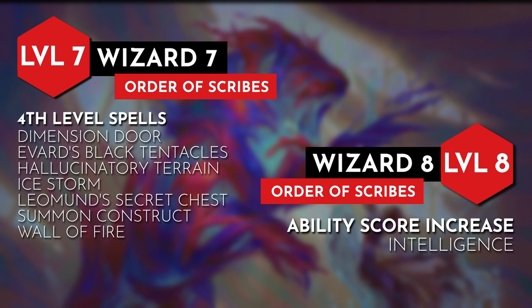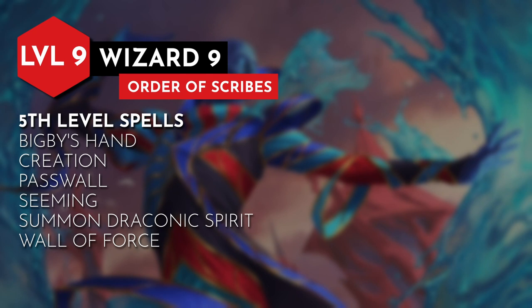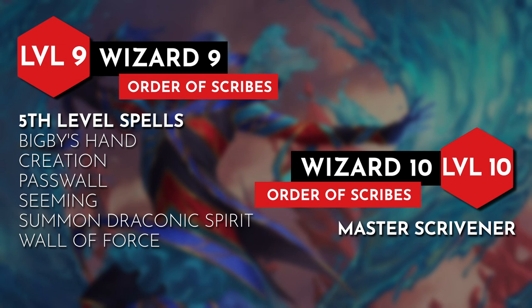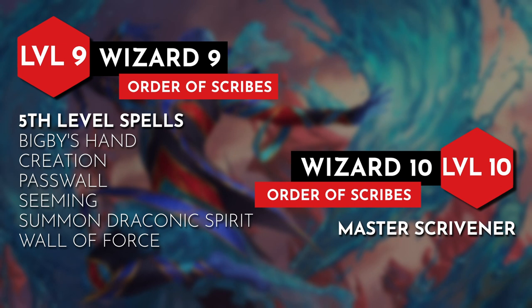Hitting level 9 we can begin casting 5th level spells. Here are my suggestions: Bigby's Hand, Creation, Passwall, Seeming, Summon Draconic Spirit, Wall of Force, or Wall of Light. And finally for level 10 we can spend our downtime creating a spell scroll of 1st or 2nd level with the Master Scrivener feature. This is our character painting a simple picture or sketching out an idea that we or another of our spellcasting allies can use to cast a spell.